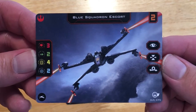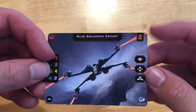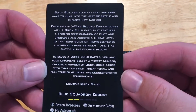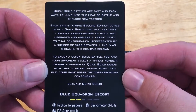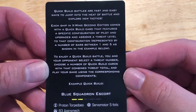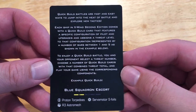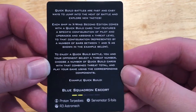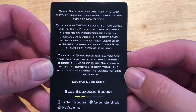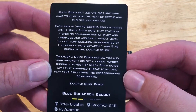So here we got Blue Squadron Escort. And on the back of this one, I've got some information on the Quick Build cards. They're fast and easy ways to jump into the heat of the battle and explore new tactics. It's also got the Blue Squadron Escort Quick Build on the very bottom there. And I believe that's exactly the same thing as on the Quick Build in the Core Set.